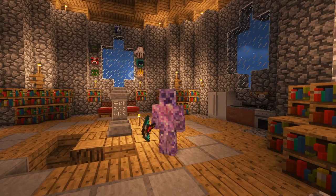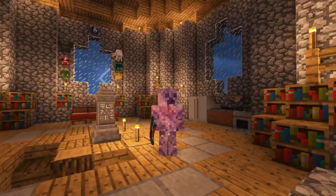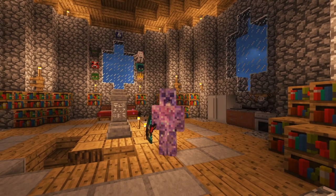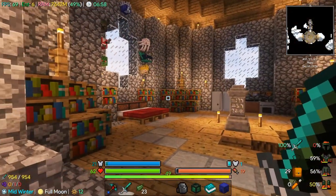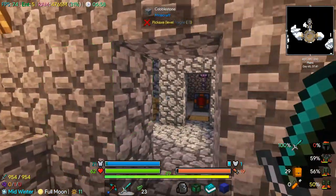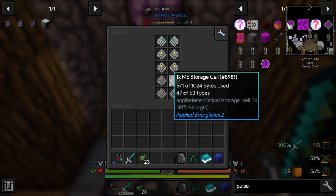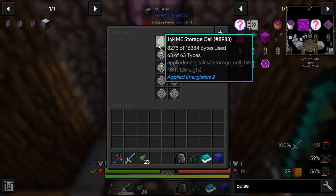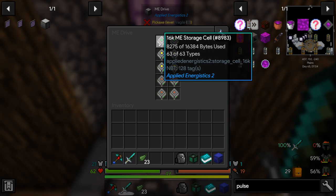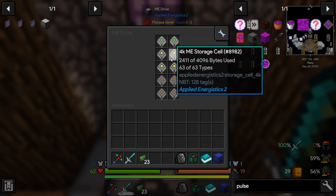Hey guys, welcome to another episode of Greedy Craft. Today our base is a bit tidier, we're going to work on a little bit of renewable power, and we got some Nether adventures in store. All of my stuff is in storage — I actually had to make a couple more drives because we were filled up on types. These 16k drives are 63 of 63 types but only about half full.